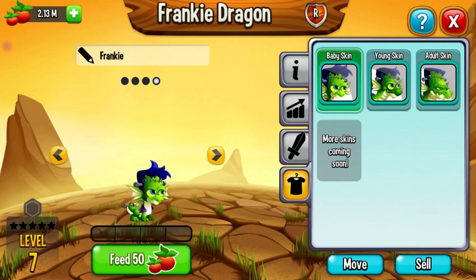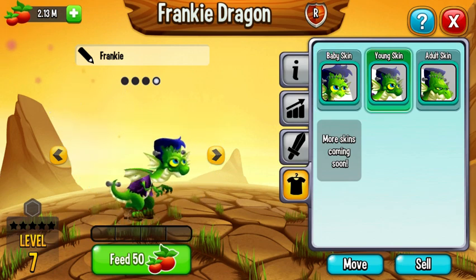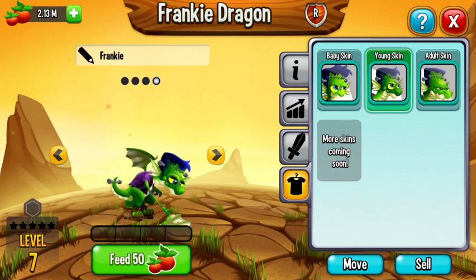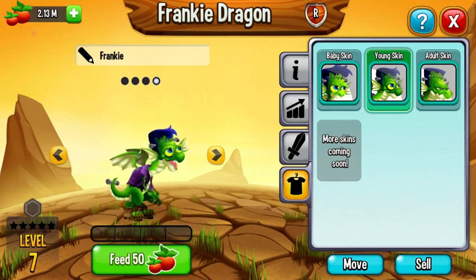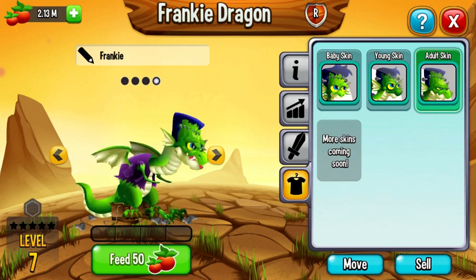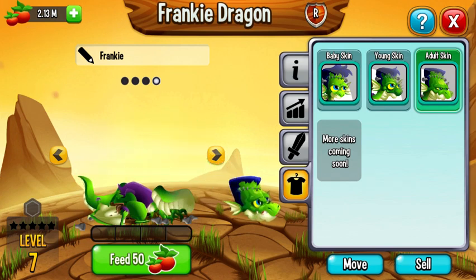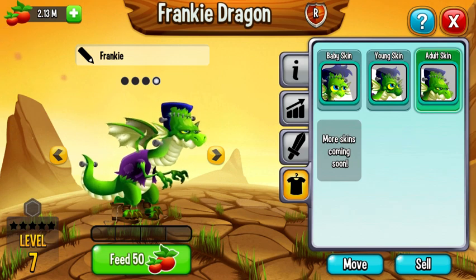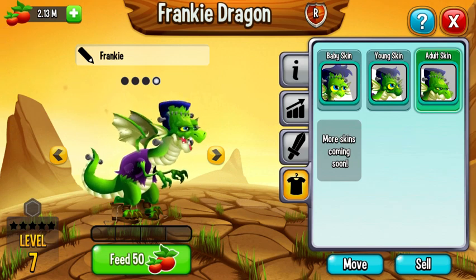Alright, baby. Young. Okay, his wing fell off. He just stitched it back. Adult. Scars. Oh, I gotta admit, that is cool. How did he put himself back together? That makes no sense.